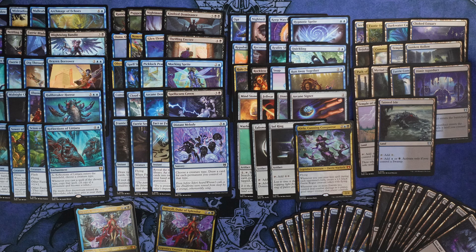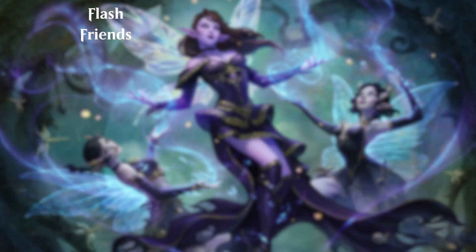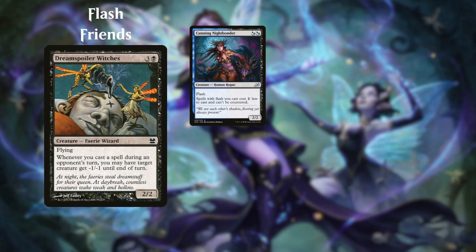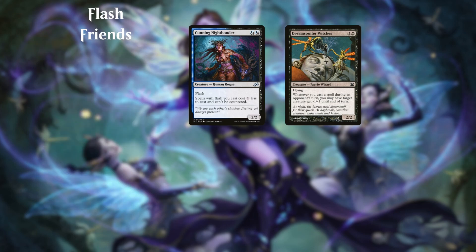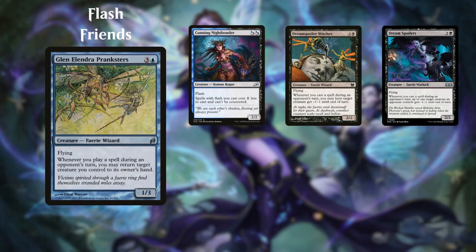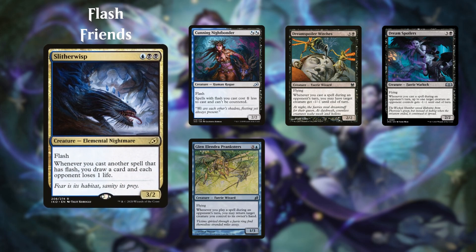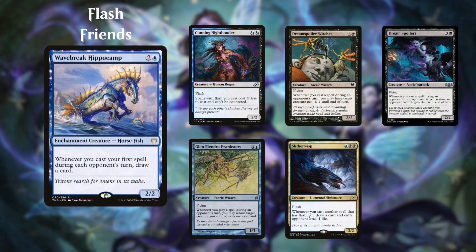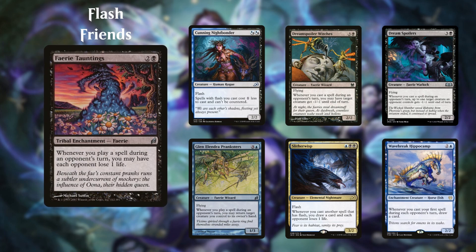I'm going to break down all of the cards into different categories so you know what type of card to look for. The first group of cards are the ones that really encourage us to play stuff on our opponent's turns — this entire group is critical to the new makeup of the deck. Cunning Nightbonder will make our flash spells, mainly creatures, cheaper and uncounterable. Both Dream Spoiler Witches and Dream Spoilers are almost identical, helping us pick off smaller creatures from our opponents, while Alayla goads the larger ones. Glyn Alondra Pranksters allow us to return our own flash creatures to our hand, getting multiple uses out of them — very critical for a few cards in this deck. Slither Wisp and Wave Break Hippocamp draw us cards for playing things on our opponent's turns. And finally, Fairy Tauntings will slowly — or potentially quickly — tick down our opponents' life totals just for casting a spell on their turn. Note that it hits each opponent.